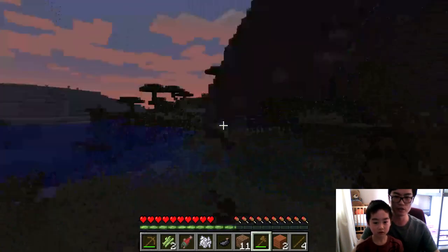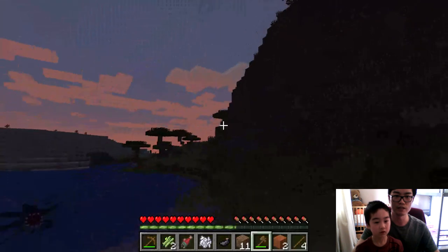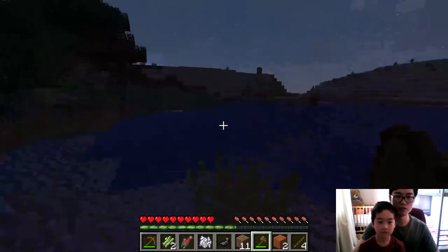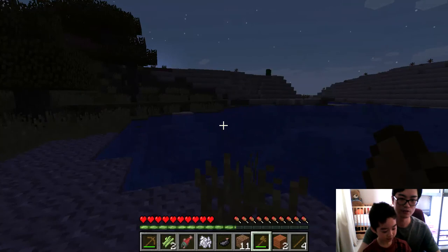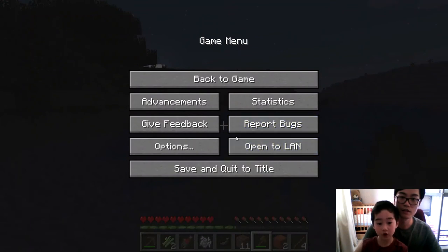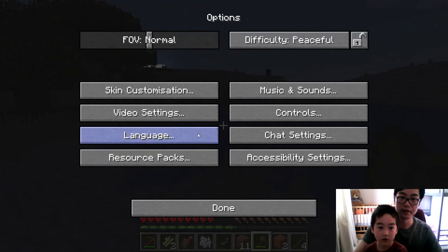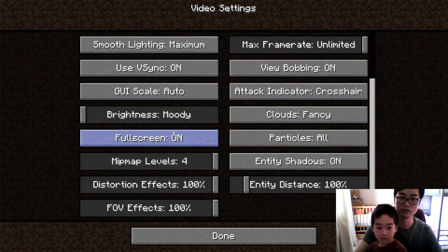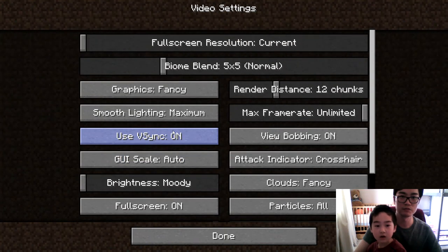Why is it getting dark? In Minecraft, days and nights cycle as time scales up. Can I make it daytime? I don't like darkness. Press Escape, then Options — don't press Save and Quit. Go to Options, then Video Settings. Actually it might be some other game setting — Controls is how you play, not what we need.